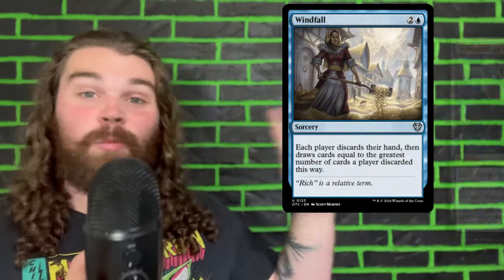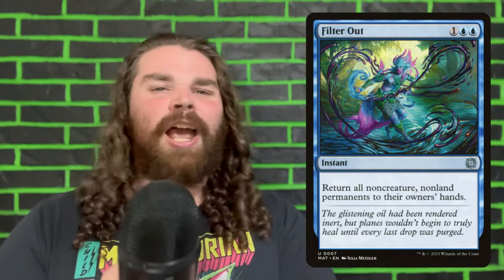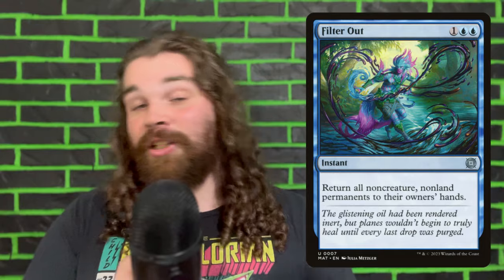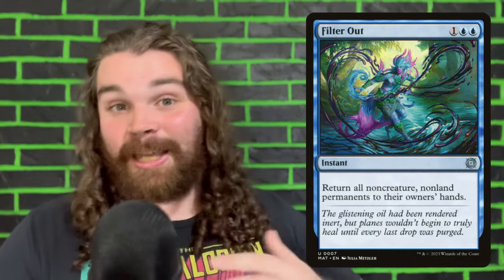The next card I'm super excited about is Filter Out. What's going to happen here is with our Windfall, Whispering Madness, and Dark Deal effects — they all make our opponents discard cards and draw cards equal to the amount they discarded — we're filling up our opponents' hands by bouncing all of their non-land permanents back to their hand and then making them discard it. That causes more damage off our Liliana's Caress effects and Cateract Parasite effects, because they're drawing more cards and discarding more cards, and additionally we just wipe their entire board of non-land permanents. That might just straight up kill our opponents — that's how you get to dealing over 40 damage in one turn. It's also useful if we run out of cards to cast, returning cards to our hand so we can recast them to keep cascading.